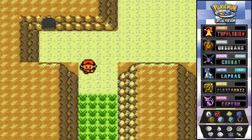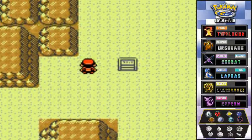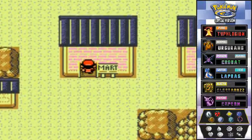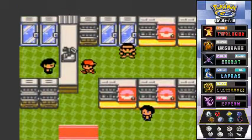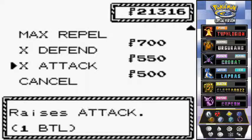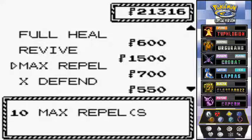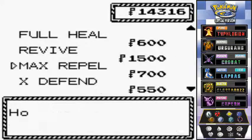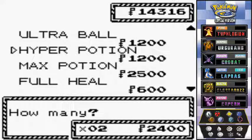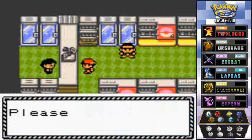There are quite a few trainers here and we're gonna try and battle them all. Before we do anything, I completely forgot — I have to buy some new items. Yeah, we wasted it all on Lucky, who came back in the last episode just for one little episode. So we're gonna buy a bunch of repels — 10 good repels — and the rest have to be hyper potions, because those max potions are very expensive. So we're back to $2,000.